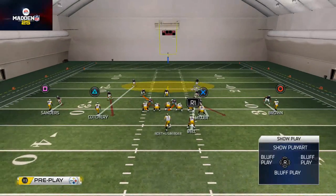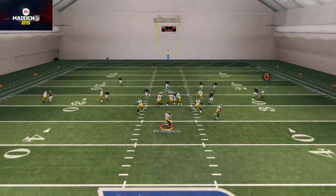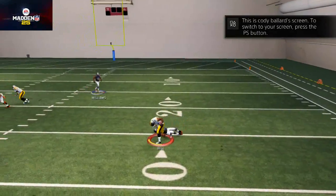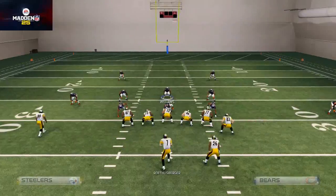We can just drop right into man coverage — we don't have to put it in a flat zone. There you see the pressure getting in. You're playing a lot of chess with this play. The opponent thinks the flats are open because it looks like a zone blitz, but it's actually a man blitz with everything pressed.